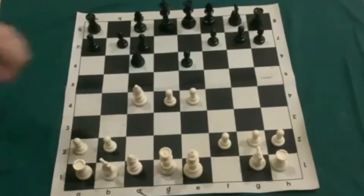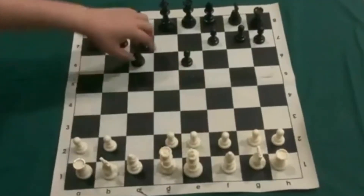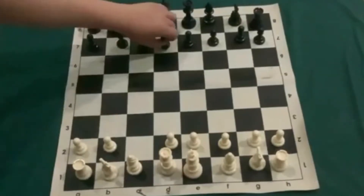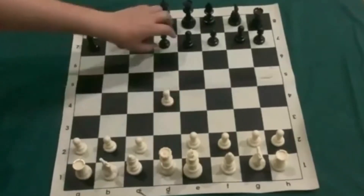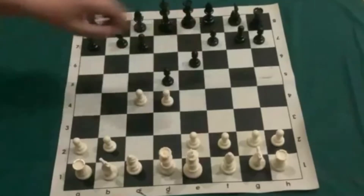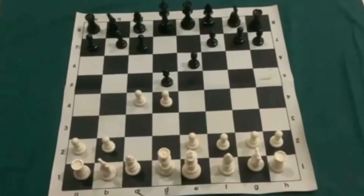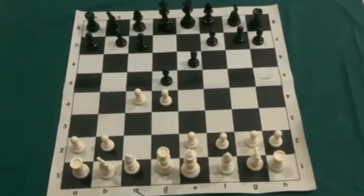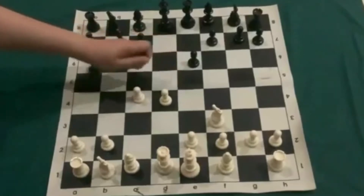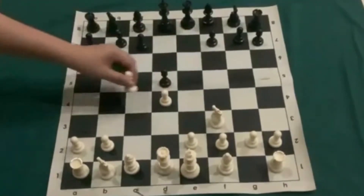There are many responses to the Queen's Gambit. Let's start over again. What if black does not take? What if black just ignores it — what do we do? There is a way to ignore it by just keeping development going. Just move your knight here. Do not take this, because if you take, it's going to be just equal — it's not going to be good.